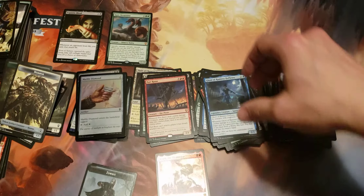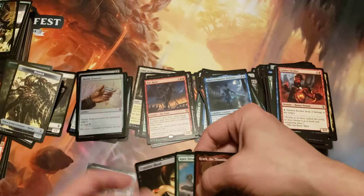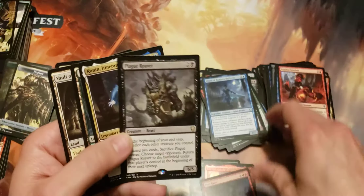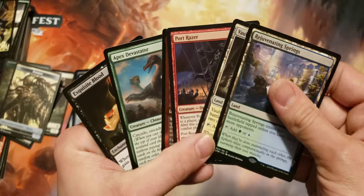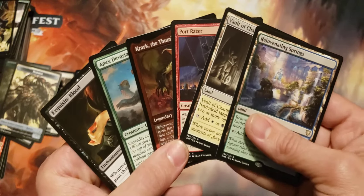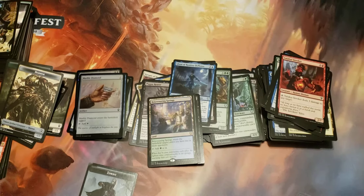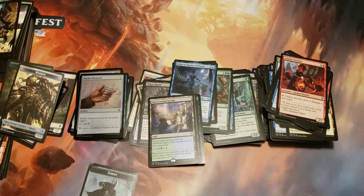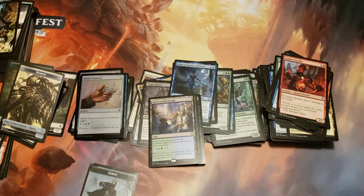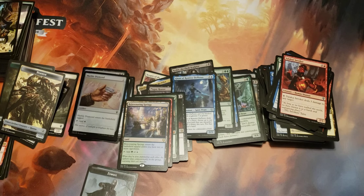So there you have it — a couple good pulls here. Got the Apex Devastator, got the Exquisite Blood, a couple of those lands are really nice, Port Razor for Mythic. Not a bad little opening. Good little run today. Check out my last video — we're still looking to get up to the 50 subscriber mark. We got 48 as of the making of this video, so I only need two more subscribers. Go back and look at that video, like, comment, subscribe. Get your chance to win that Brago King Eternal etched foil. Hope you enjoyed this opening — see you next time!